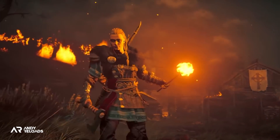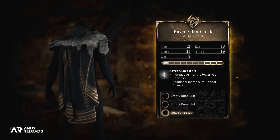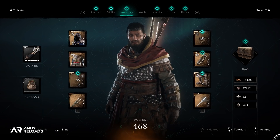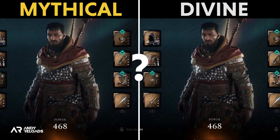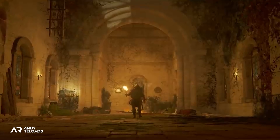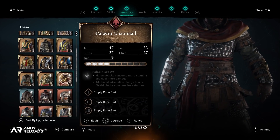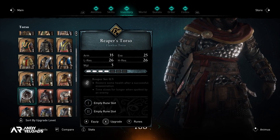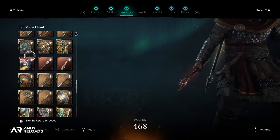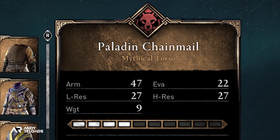With all armor sets being upgradable to this divine level, will they actually change in appearance — like how the superior armor model changes when upgraded to mythical? At the moment Pedder says no, but there are a few visual changes to help differentiate them in the character UI screen. The first is the gear card frame visible around all armor and weapons in game — that gold mythical frame will change to a divine platinum frame, which is the easiest way to know your current upgrade level at a glance.